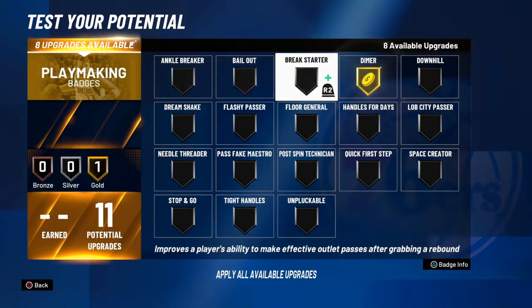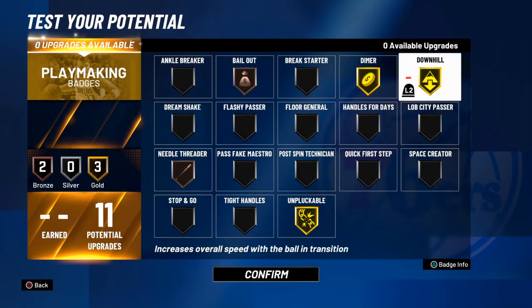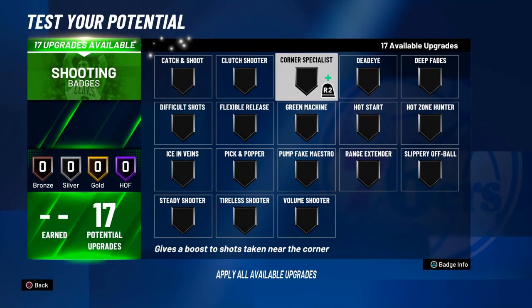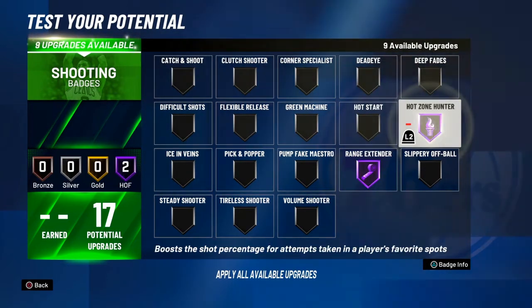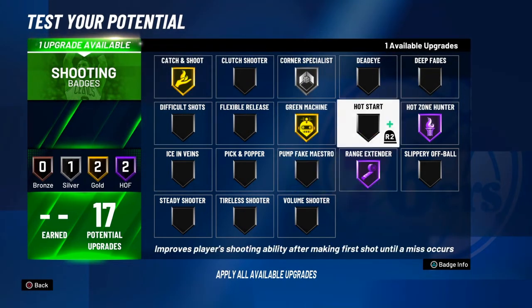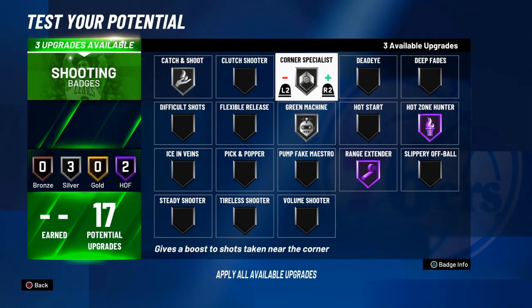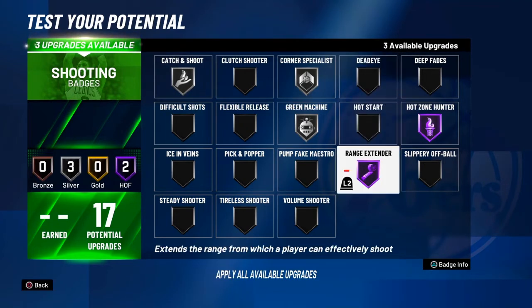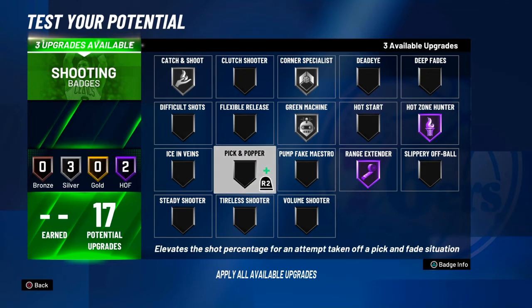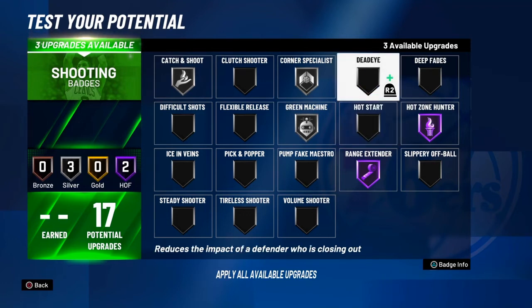For playmaking, you want Diamond — we're all about being good teammates. Get Bail Out, Unplugable, and Downhill. For shooting badges: Range Extender Hall of Fame, Hot Zone Hunter Hall of Fame, Corner Specialist Silver, Catch and Shoot Gold, Green Machine Gold. Since there's no Quick Draw this year, you'll have an extra badge slot. I don't recommend Dead Eye because it encourages bad shots — we only take open shots. If you don't have an open shot, pass the ball — that's how you win games.